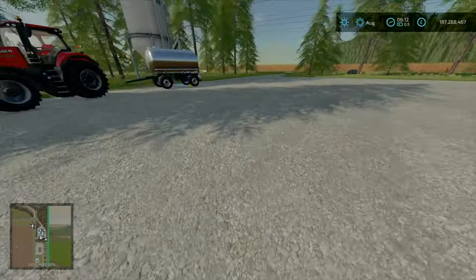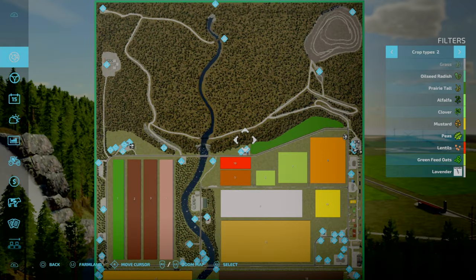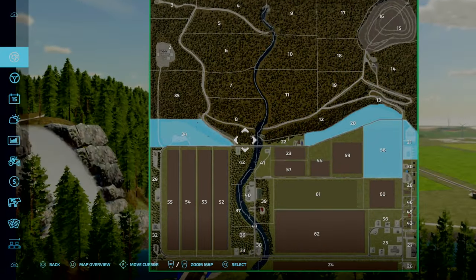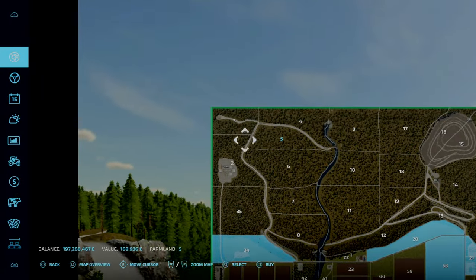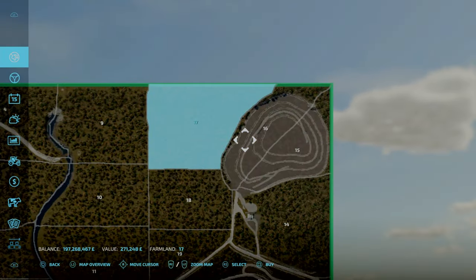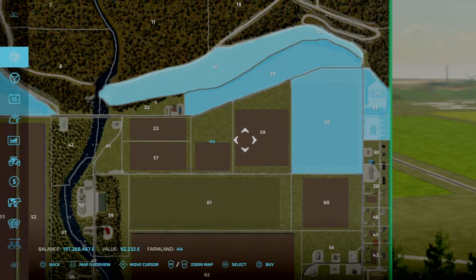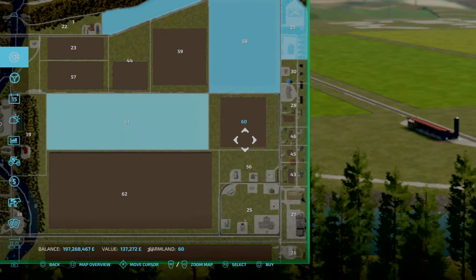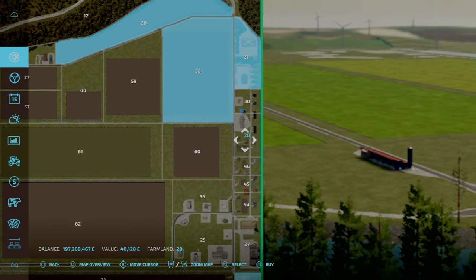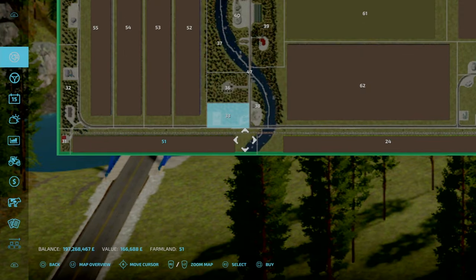Now let's look at the PDA. Everything's going to be time-lapsed. We looked at the main farm stuff. All the areas are purchasable - you've got your forestry up the north and your quarry over here in the corner. Every single bit of land is purchasable. Thank you PoorBoyModding and Bruce - that is what I like to see on a map. No required mods and every single bit of land purchasable.